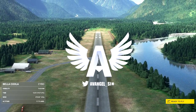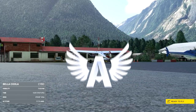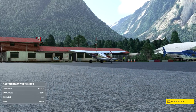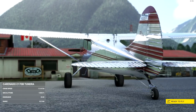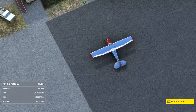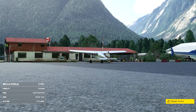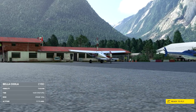Hey guys, it's Avangel, welcome back to the channel. Today we're taking a look at a very different add-on for the sim. It's not the aeroplane, it's not the airport. This is Orbex's Bella Coola and Caronada's C-170B. Neither of these are what I'm talking about today — we're going to be going flying first to get there, but we're talking about Parallel 42's new release.